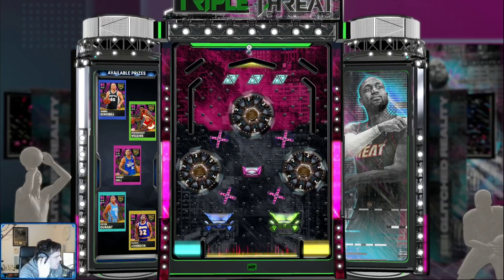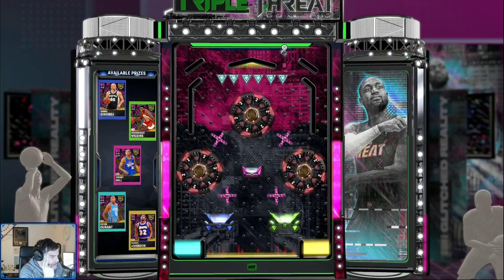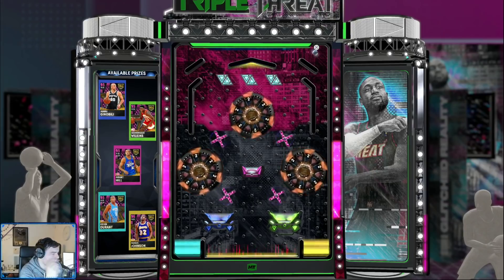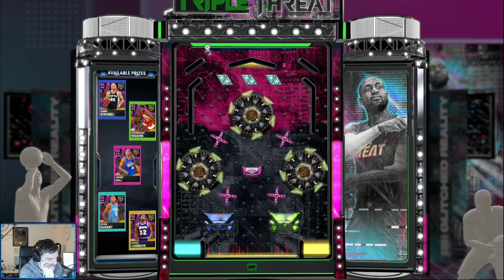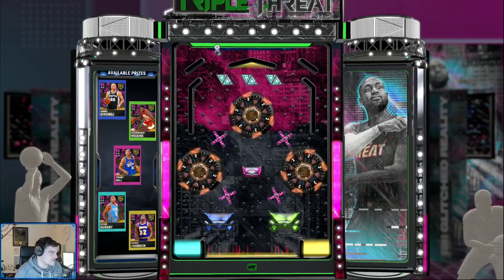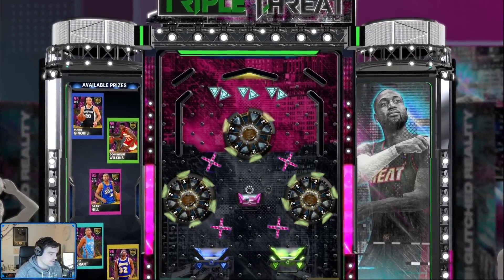We don't want Neek or Manu. There is a 95% chance that we get Neek or Manu. If we aim for Magic Johnson or Kevin Durant — which are bottom left or right — if you guys know anything about this board, you know it's a near impossibility to get into either of those bottom corners. So I'm going to aim for Kevin Durant. The scary thing is we're going to get Manu Ginobili. I missed completely — which actually puts us in better shape because we might actually get Grant Hill. We got Hill! We got Hill!